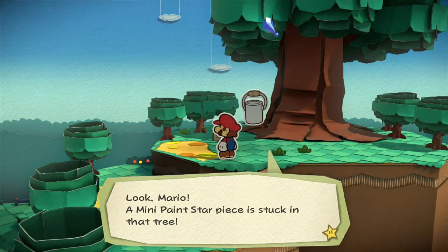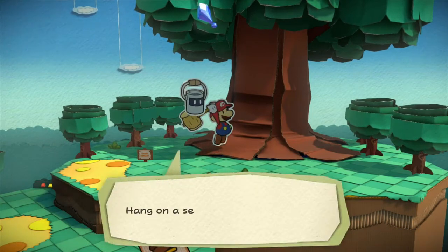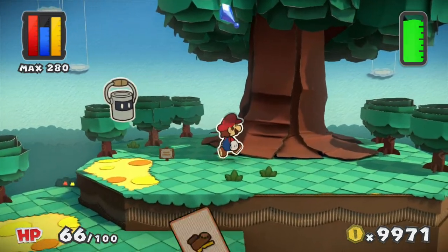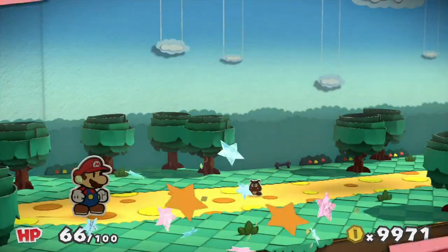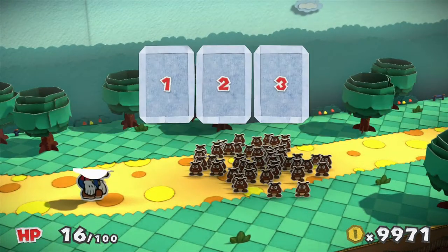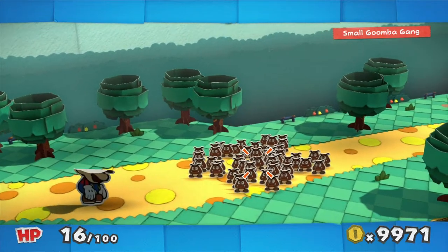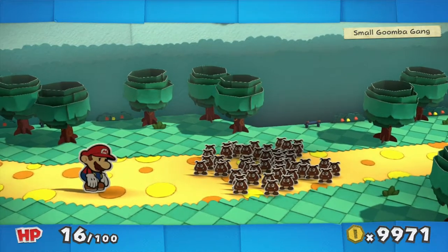A mini paint star piece is stuck in that tree — and this is the old sacred tree. Let's hammer it down. Huey's just going to stay back here. Go ahead and whack it with your hammer. Huey was right — and as you can see, these guys attack first. Well, I blocked them — not that it does anything, because they only deal one damage. Let's do some stronger attacks and get rid of them nice and quick. More importantly, let's heal.